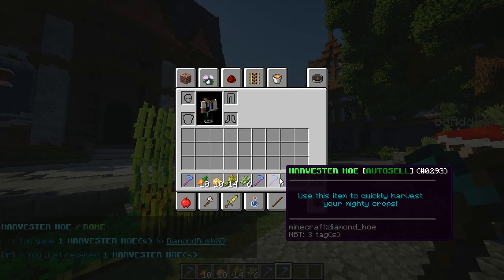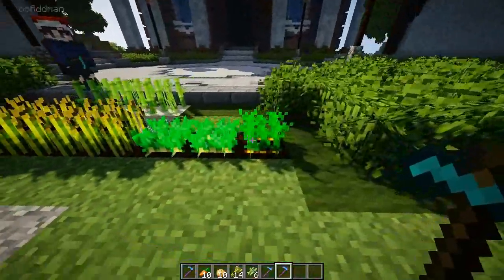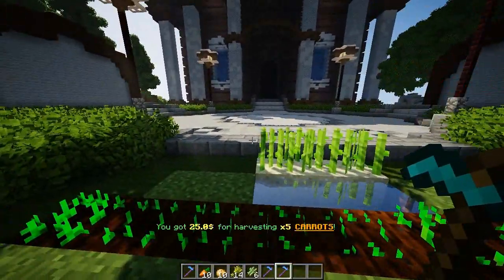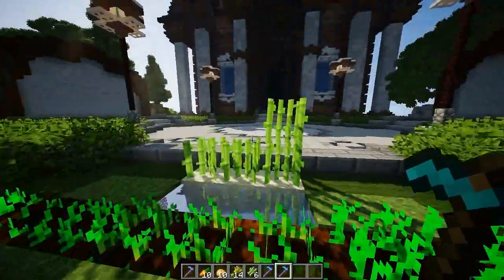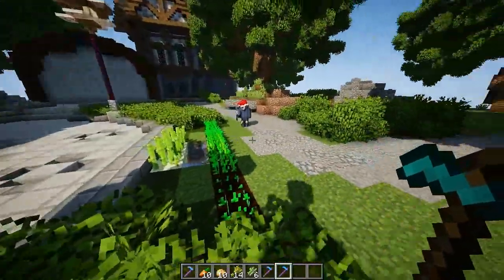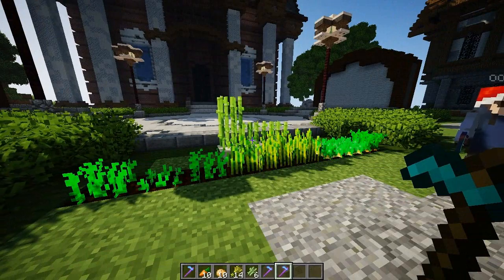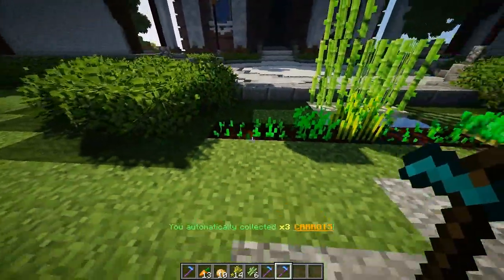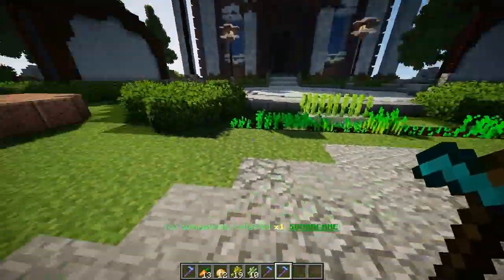If you right-click it, you can go ahead and change your type — so it's auto sell or auto collect. As you can see, it's not going into my inventory this time; it's going straight to being sold, so I can get the money easier. This is hooked into Essentials, so you can change the price based on what you want. I got 250 for each crop, and I can change it as well if I want to.